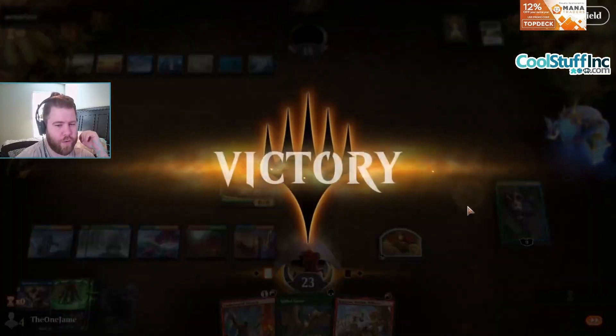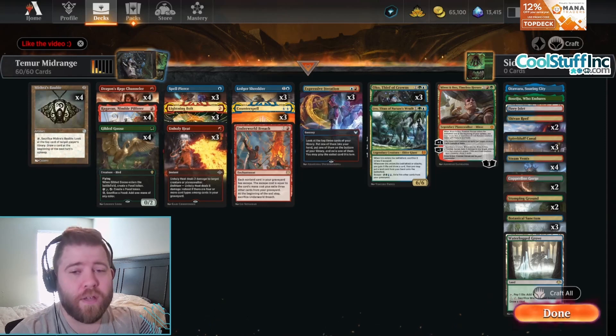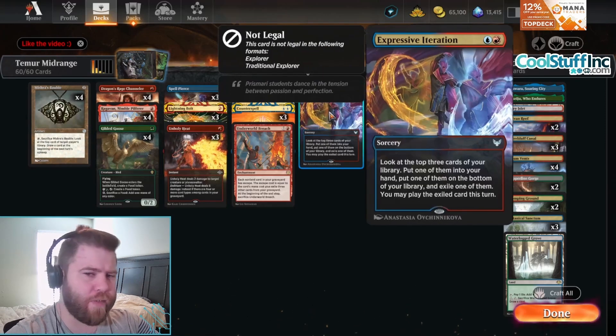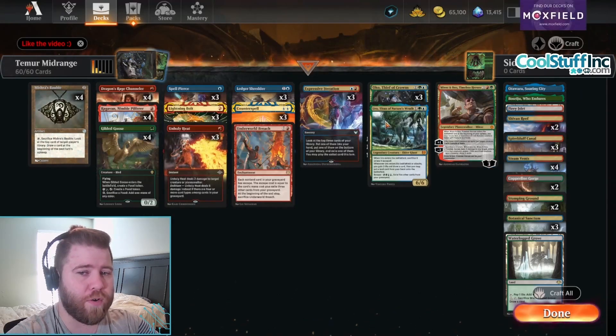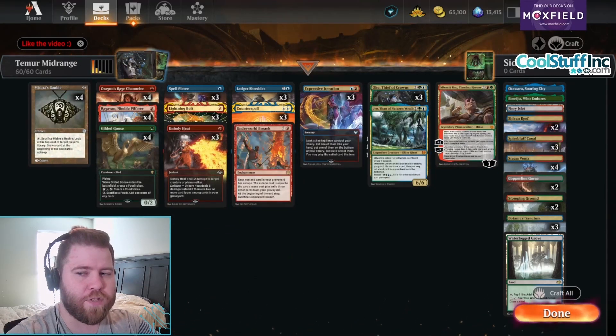What does a control deck do against Uro and Oko? I have no idea. Alright everyone, thank you for hanging out. This deck is impressive. We did make a couple changes though — we put Expressive Iteration in the deck because I somehow forgot about that card, very very good. And then we also put Minsc and Boo in there, partly because I just wanted to play with it, and also because it's probably one of the top two best Planeswalkers of all time. It's kind of arguable whether this is better or worse than Oko, but putting the best two Planeswalkers in the history of the game in the same midrange deck is pretty freaking good.